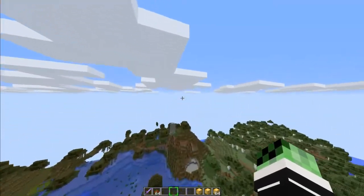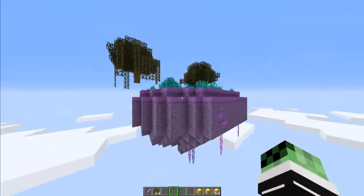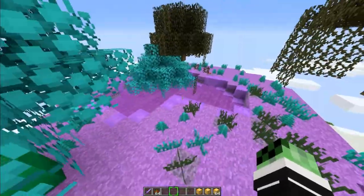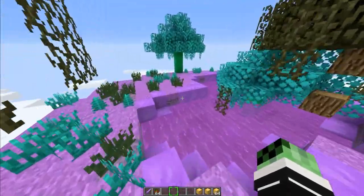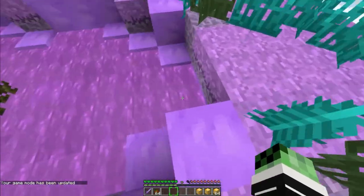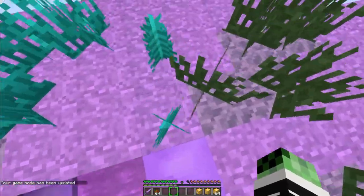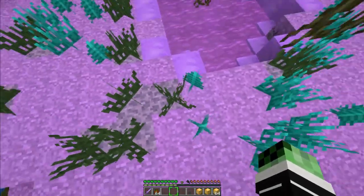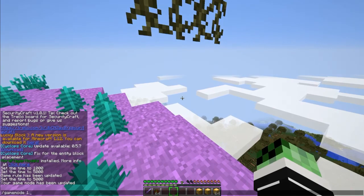I just want to show you guys this island I found in my world. Look at this — it's in a swamp biome, so there are some swamp trees infesting the area. What happens if I go to survival? Oh geez — jumping makes you go higher! That's cool.